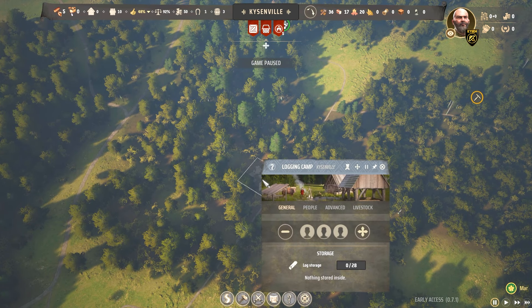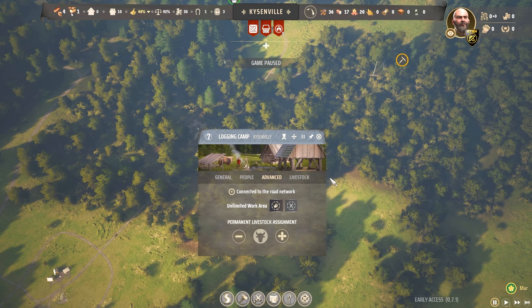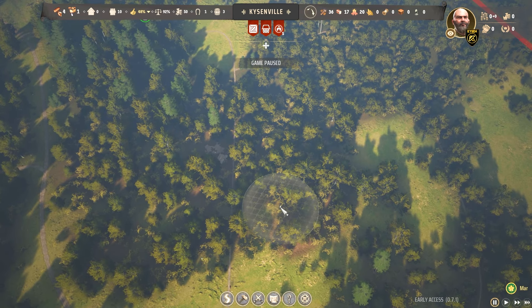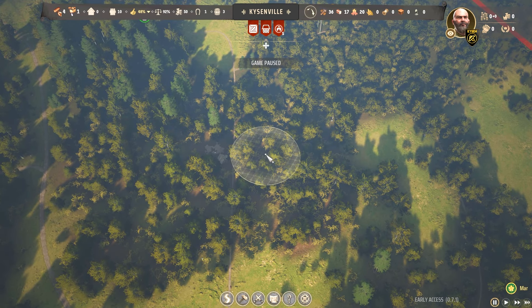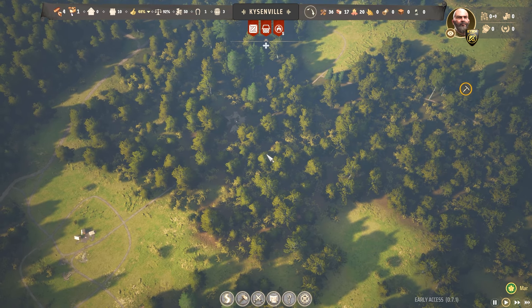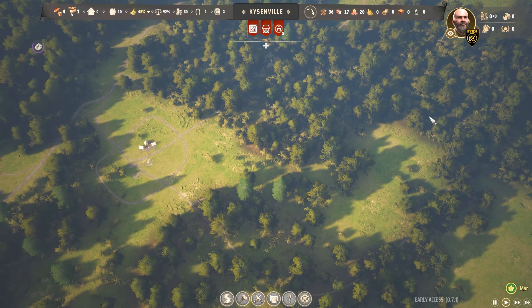The logging camp has been built. First, we assign a family to it by clicking that button — people will now come and work it. Under the advanced area, we can limit the work area. When we click that, we get a circle, and within that circle we can select an area for them to clear trees. When they're done, we'll get a notification that there's nothing workable within the selected area, at which point we can move it. If we keep doing this, eventually we'll clear this whole area for our residential zone.